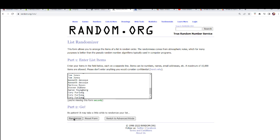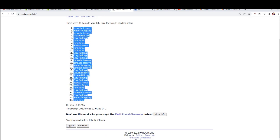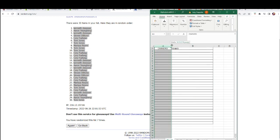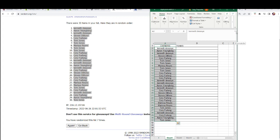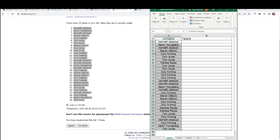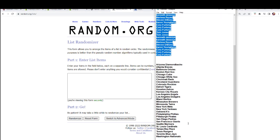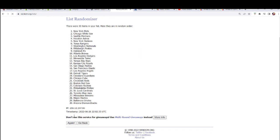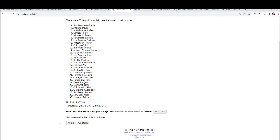We're going to random each list seven times and stack the lists up side by side. Lucky number seven — the first random is all finished. That's done for the team name random. Lucky number seven.